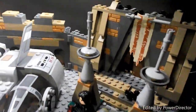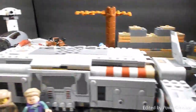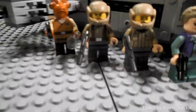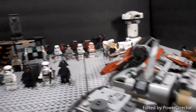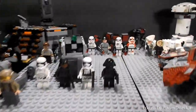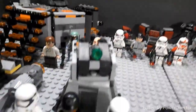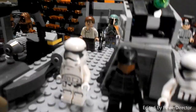Then we have the Battle on Takadana, which comes with two First Order troopers, Finn, Maz Kanata, and Kylo Ren. Then we have the Resistance Troop Transport with Princess Leia, two resistance troopers, and Admiral Ackbar — I'm not sure of his exact rank at this point.